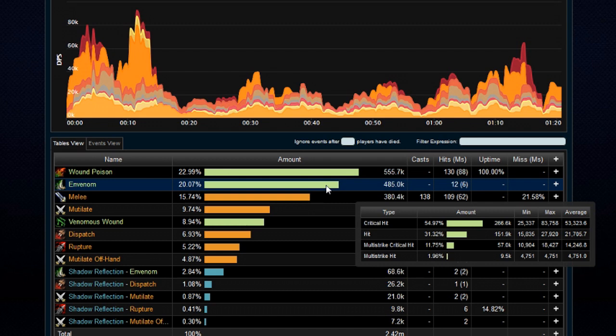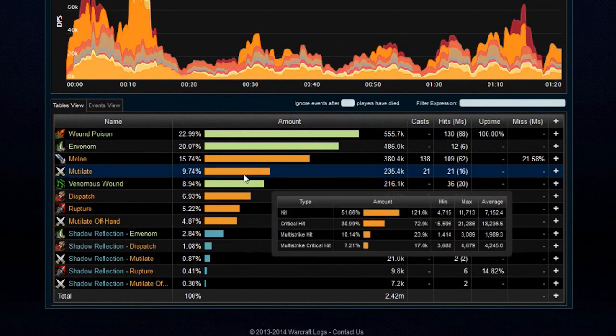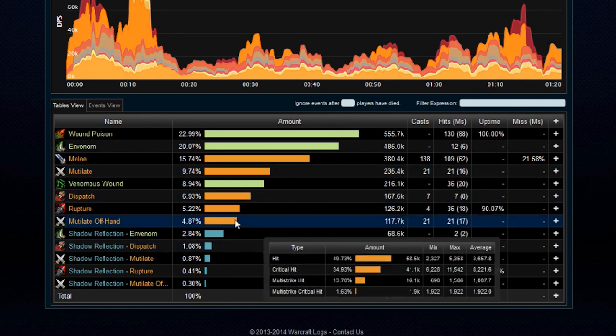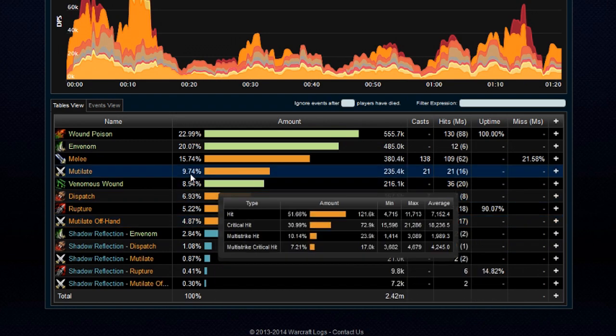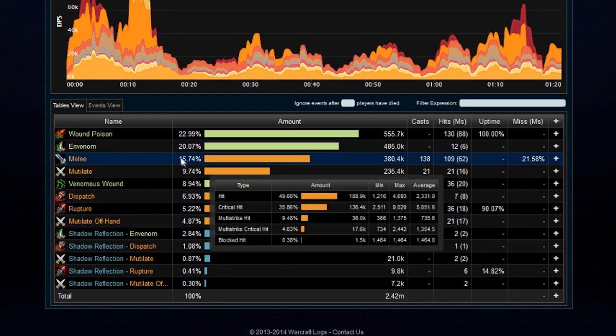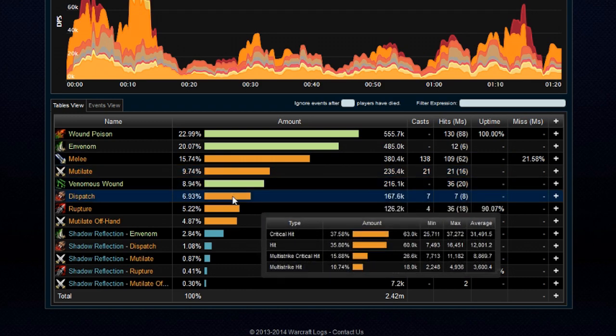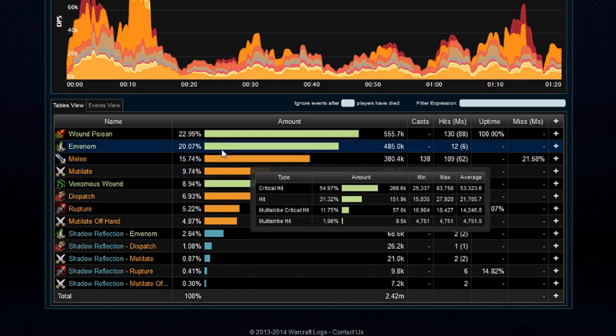Envenom had a big 83,000 crit, which is pretty beastly considering my largest crit in Subtlety was only 114k. So this happening alongside a bunch of Wound Poison procs and some Melees going off — that's some serious burst. Mutilate was around 21k for its biggest crit, with an average of 18,000. Mutilate wasn't hitting all that hard on its own, but it's got the offhand going off at the same time every time, so combined — Mutilate mainhand and offhand — it honestly dealt as much damage as Melee swings, which is rather significant given our uptime.